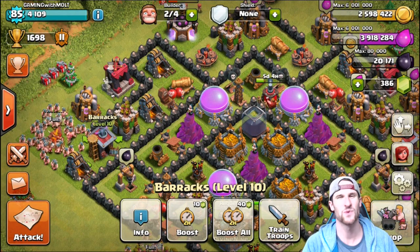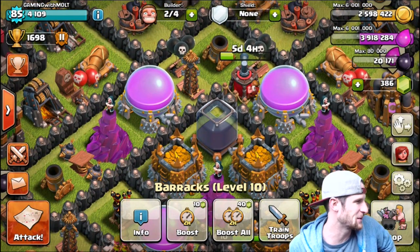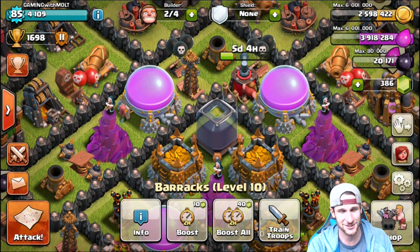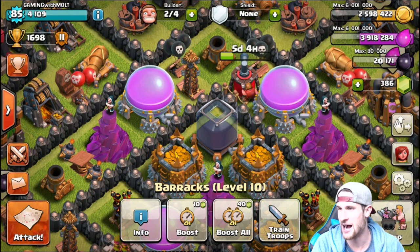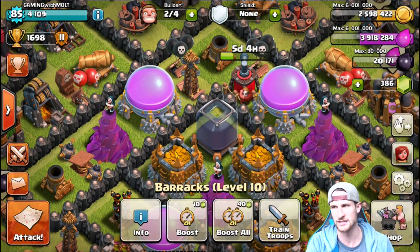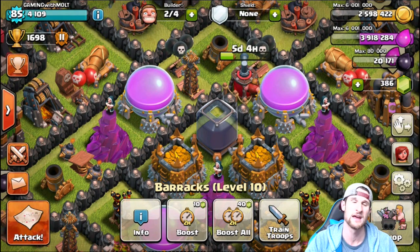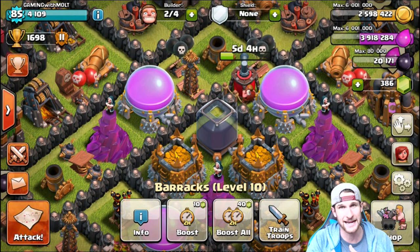What's up guys, welcome back! Super happy to be here with you today. I've got some awesome raids to show y'all, one of which is actually pretty funny. They all deal with dark elixir — as you can see I've got 20,000 of it now, so I've been grinding out some dark elixir. I'm halfway to my queen; she's gonna be level 40. We're about to be going steady, you know what I'm saying.